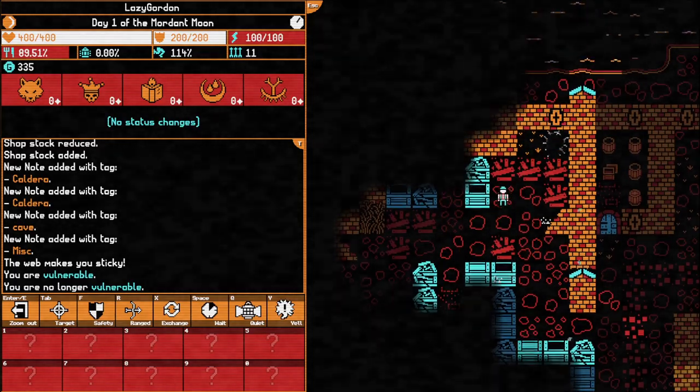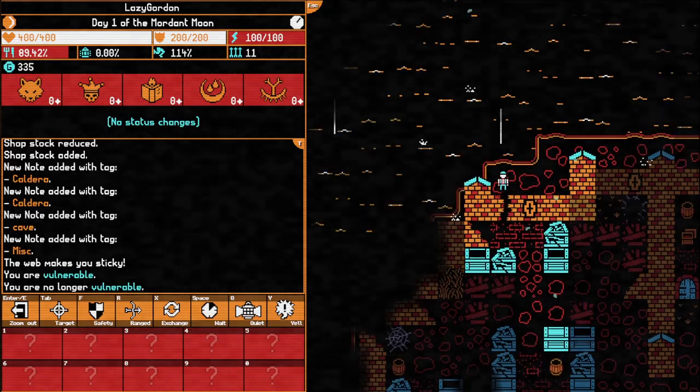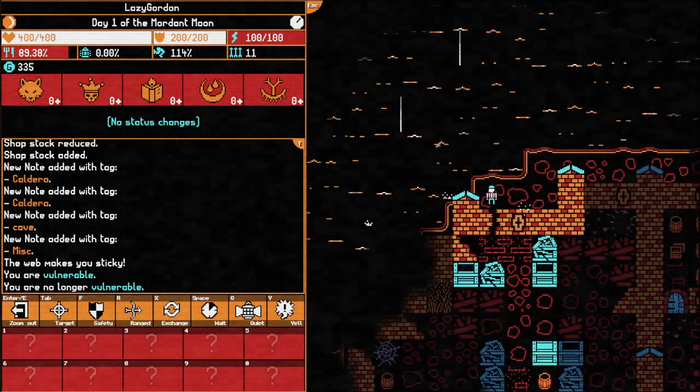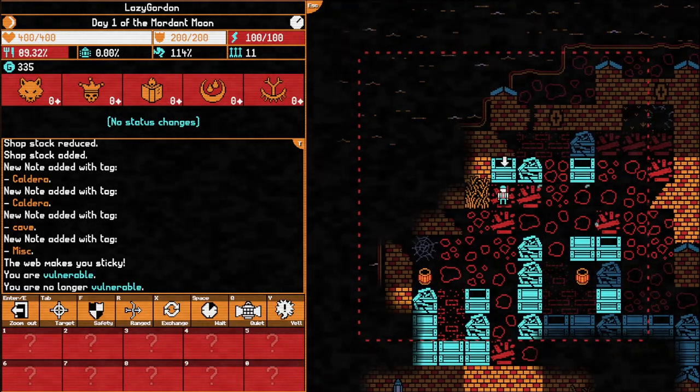In what looks like the less wealthy part of town, most doors are locked. But we find a hole in the wall which we can get through - might become interesting later.